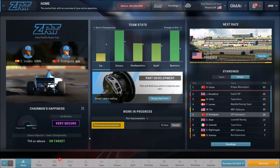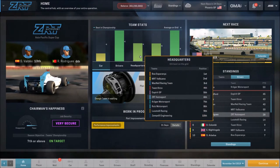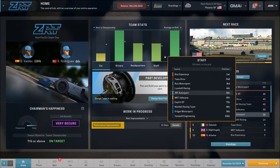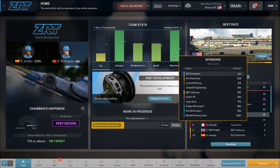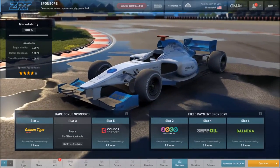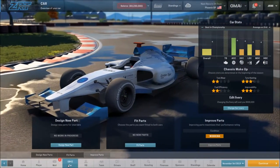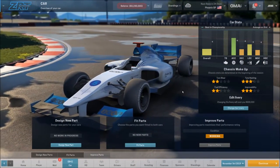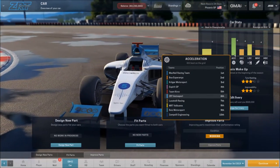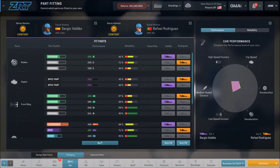So where do we stand so far? Right now we have the best drivers on the grid. HQ is middle of the road. Staff is basically middle of the road. Sponsors we're doing great. We've got a sponsorship opening right now and we should be getting offers for that over the course of this video. The next thing I want to take a look at is our car itself, and I've been focused heavily on the acceleration or the gearbox.